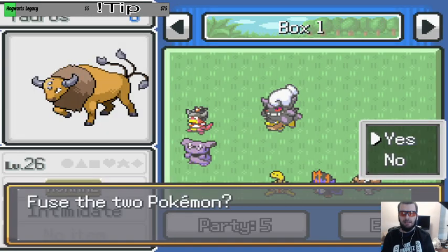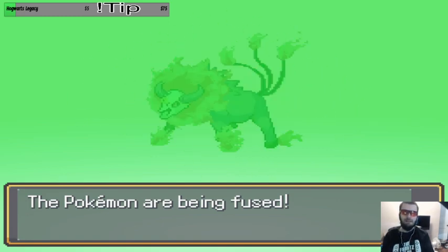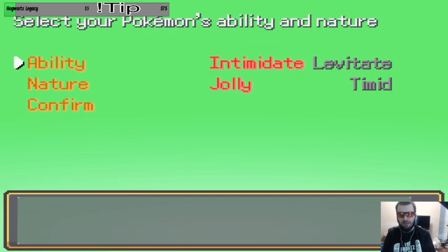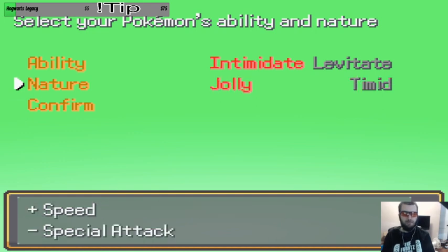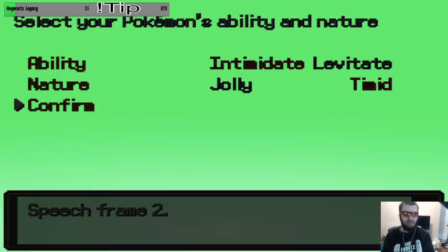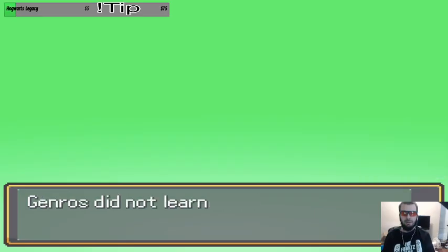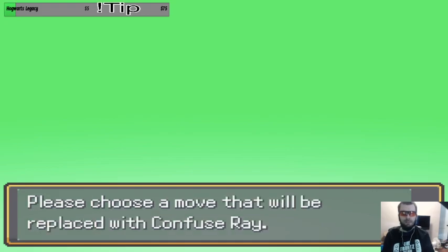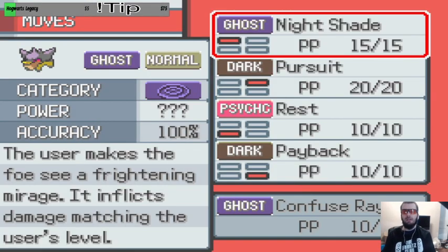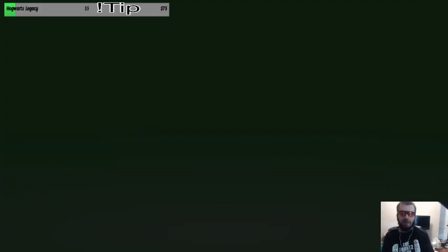Yeah, this one is 1000% top tier. Absolutely top tier — that's just great. Intimidate, Levitate — it's not Ground, so yeah, it's fine. Intimidate is great for sure. Timid, Jolly — definitely take down Attack because I feel like it's going to be a special attack combined. Curse — it's a Ghost type, so absolutely not. Nightshade, absolutely — I'll take that over Scary Face. Sucker Punch over Rest, absolutely.